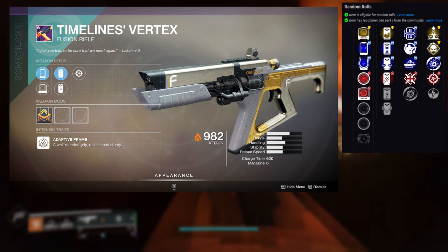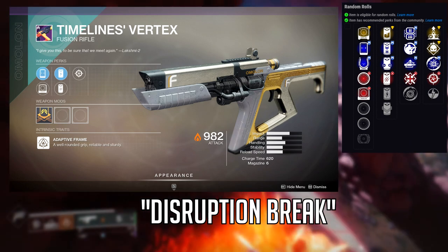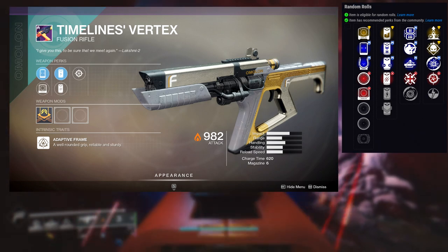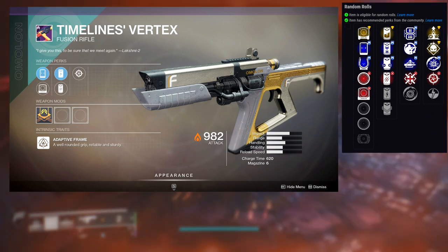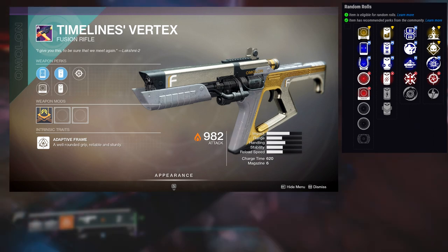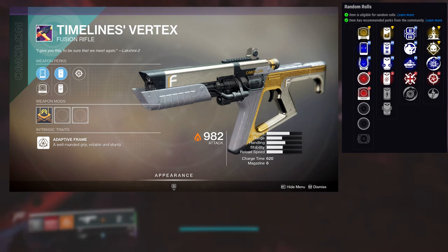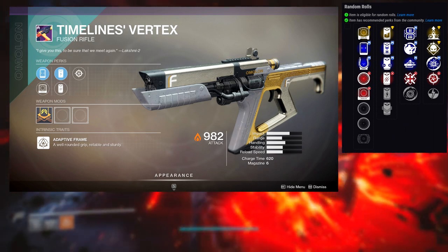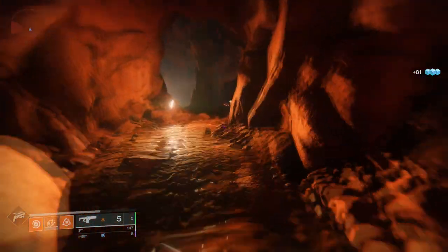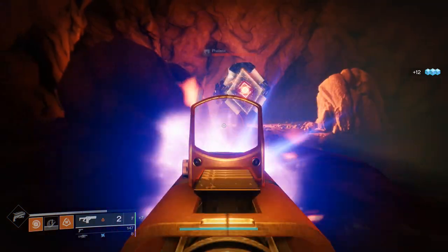The second row has Elemental Capacitor, Demolitionist, Disruption Break, Snapshot Sights, and Backup Plan. For PvE, Lead from Gold and Demolitionist is easy hands down. You could also go Disruption Break — when you break an enemy's shield, that enemy becomes more vulnerable to kinetic damage, so if you pair this with a sniper or Izanagi's Burden it does more damage. It's just that bosses don't have shields, so not ideal for boss damage. For PvP, Firmly Planted and Snapshot Sights would be best, or Elemental Capacitor depending on your super.